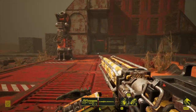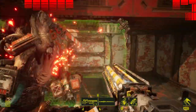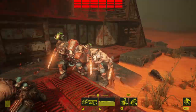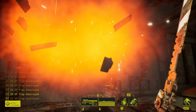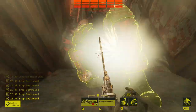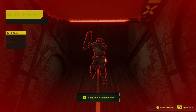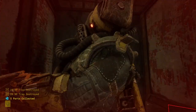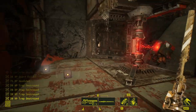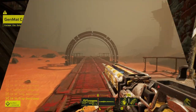Meet Your Maker is a building game centered around building an impenetrable fortress which other players can raid for valuable resources and experience — and whilst they do that, we're going to be doing the same to theirs. If you're not quick enough, you'll die a quick and painful death and have to start from the beginning again, until we find the gen material and then run the gauntlet back to the exit and go back to our base.